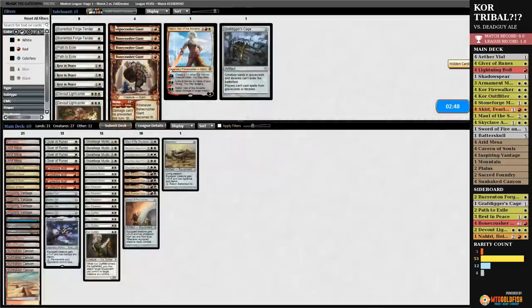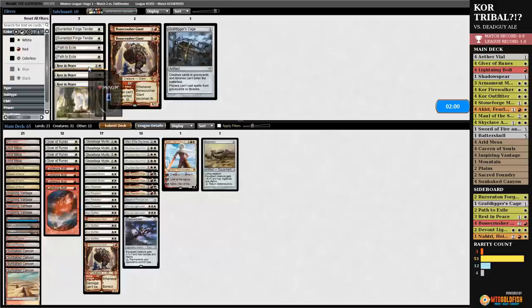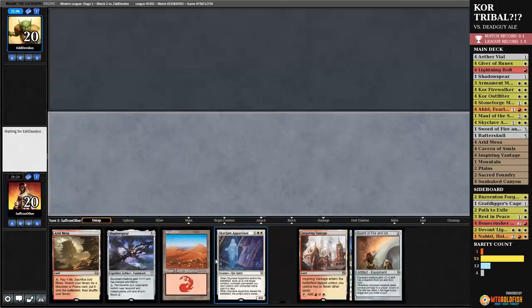Opponent had equipment, we did not have equipment. What do we have that's good against our opponent's deck? We can probably bring in the Nahiri — that's kinda sweet. Is Bonecrusher worth it? We don't have a good answer to Lingering Souls. Devout Lightcaster seems interesting. I'm actually tempted to take out Viles. Going down Aether Vial could very well be wrong, but I don't know if we can afford to have dead draws. It's great on turn one, but in this grindy matchup, I don't know if we can afford dead draws.